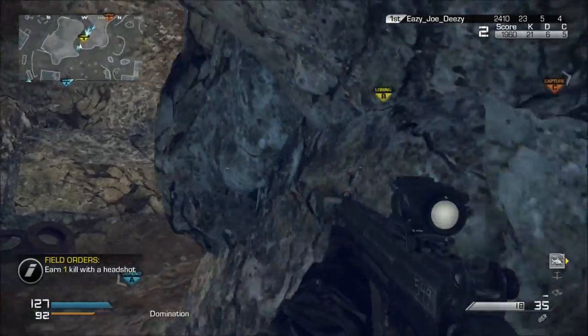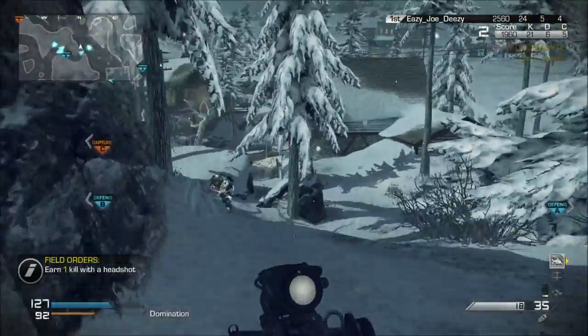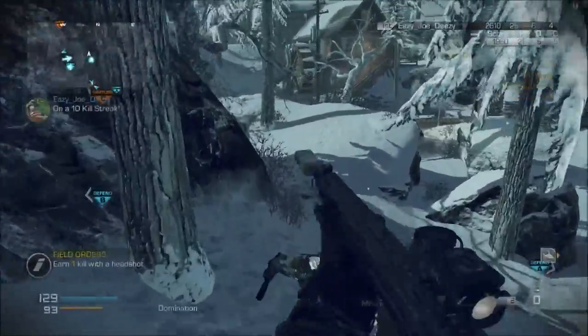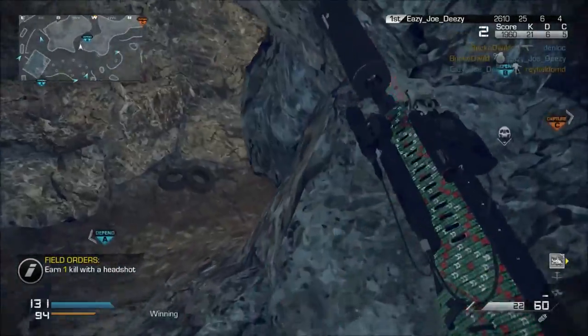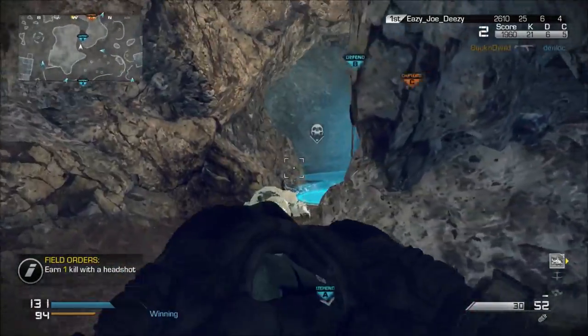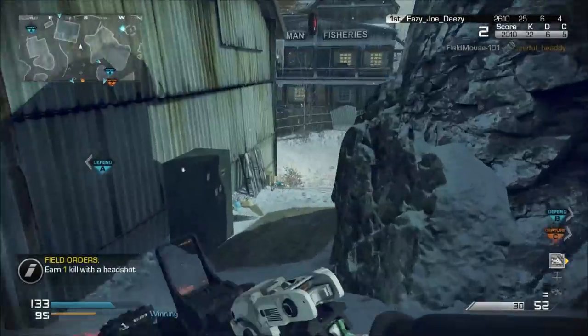What is up everybody, it is your boy Fieldmouse bringing you some more Call of Duty Ghosts gameplay. Today I am bringing you a very fun class that I use every time I play Domination on the map Whiteout. It is a danger close class and it is very nasty — you will get a lot of kills with it.